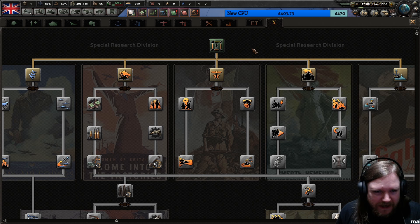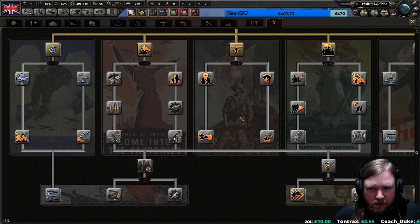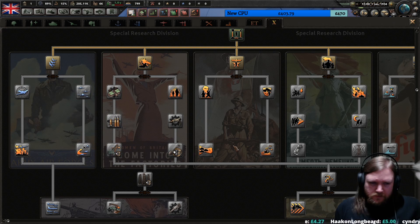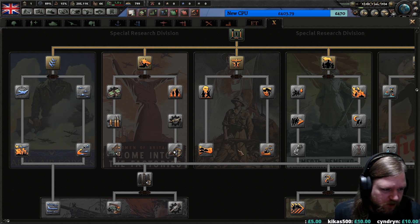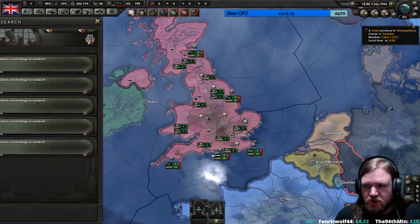If you find you have a research slot available and don't really know what to get, you can choose one of these - it's kind of cool. You can do one military branch and one civil industry in your special division. Mordja just tried to run Kaiserreich and got an exclamation point saying there's something wrong with the download file and to contact the author of the mod - that's exactly the same error as I've been getting, so apparently it's not just me.